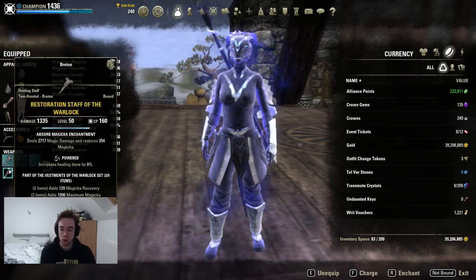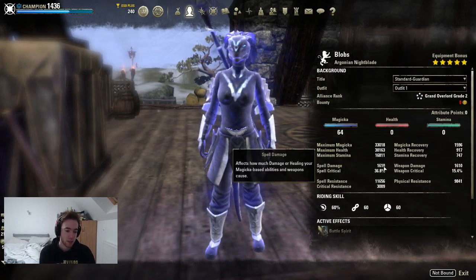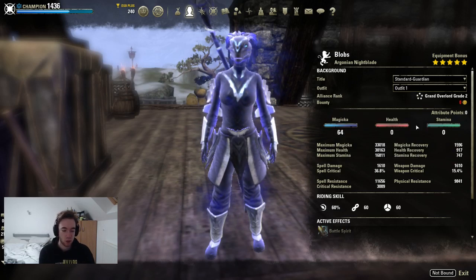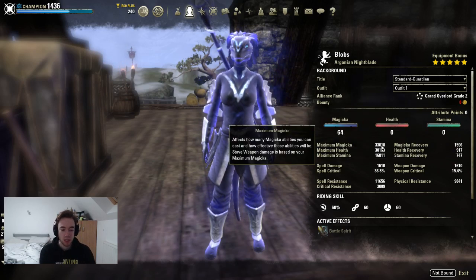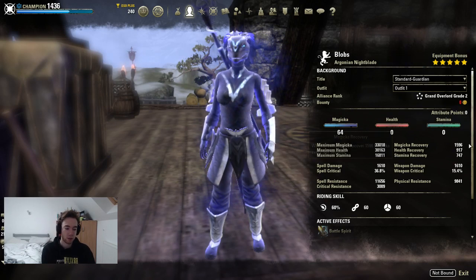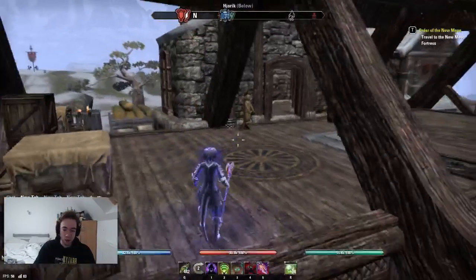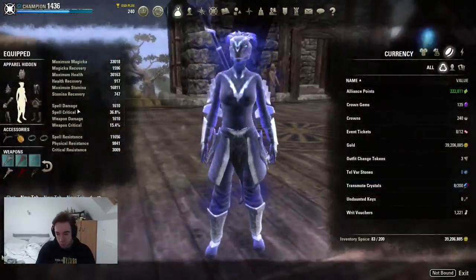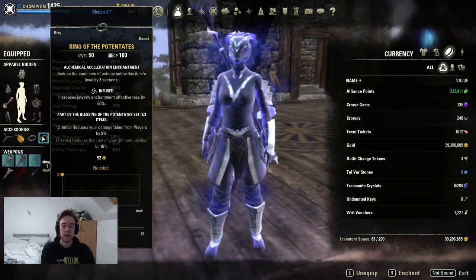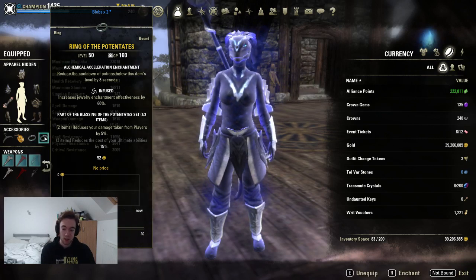Each to their own - this is a pretty flexible glyph, use what you wish. Our stats are as follows: spell damage is 2.8k buffed, magicka 33k, health very high sitting at 30k, stamina just under 17k, magic recovery 1.6k, and crit resist at 3k. Resistances are fairly low since we're in light. I also missed one final set - two-piece Patente, which gives us mitigation. This is also flexible; if you're engaging in group play you might want to switch up to Willpower.